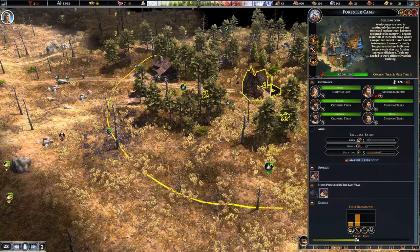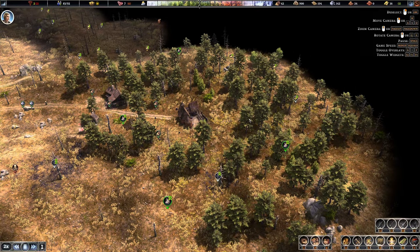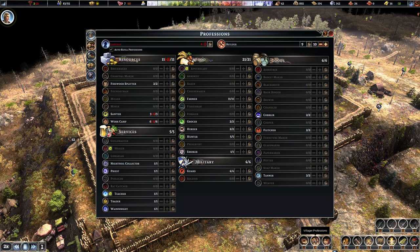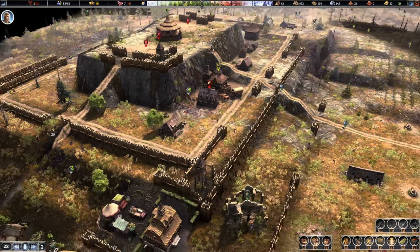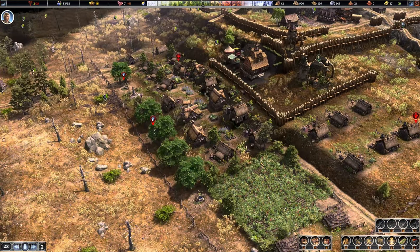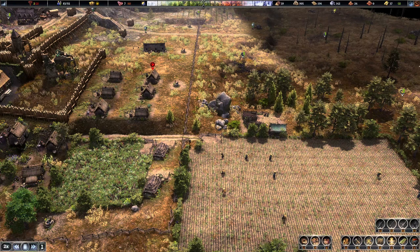We have a capacity for 10 more people. I think we can definitely feed them, and we are chopping and planting a lot of trees. This is great. This is a much better area. These trees will grow a lot faster. We've got a lot of sick people though.